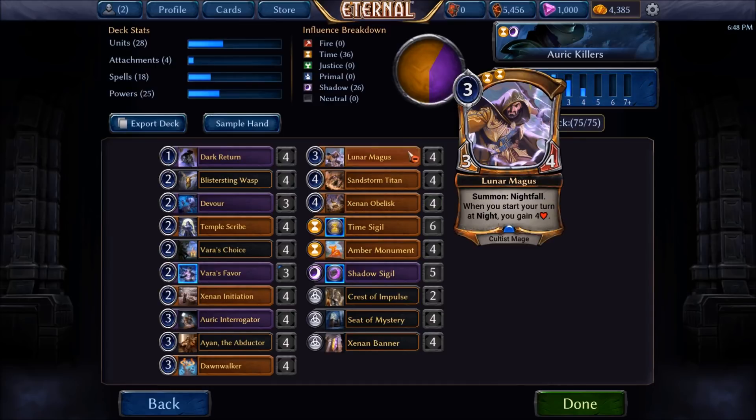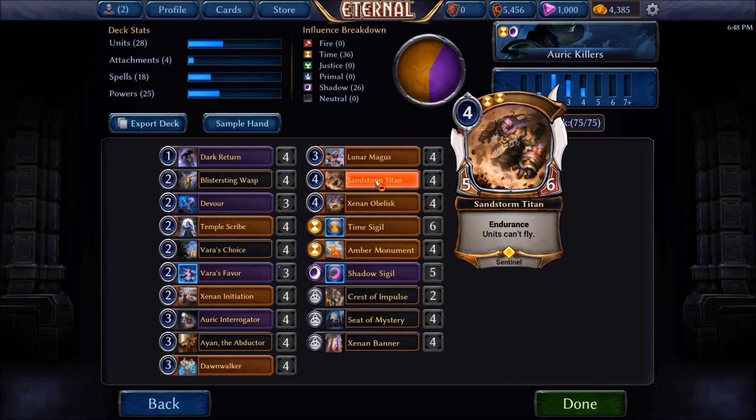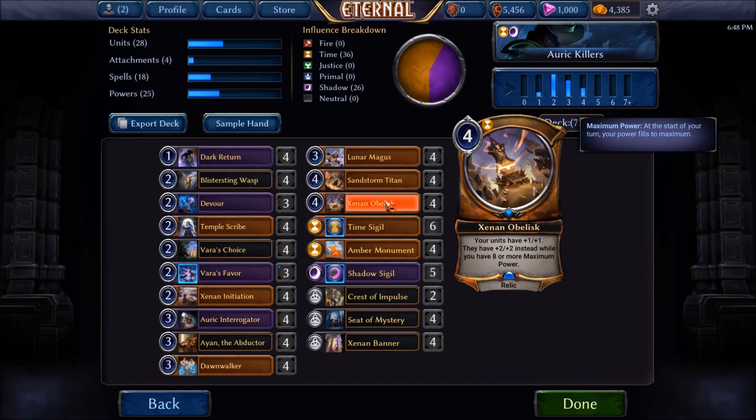We have some strange inclusions in the deck like the Lunar Magus, but this stat line is just really good and can really help you out against beatdown decks as it's very difficult for them to deal with an actual 3-4. As well as topping off the curve with a Sandstorm Titan which is always excellent, and the Zean Obelisk kit which is just going to turn all of our threats into game enders and is really potent with the Dawnwalker, as well as just helping us have additional ways of turning our Auric Interrogators on and helping us really grind through those cards.